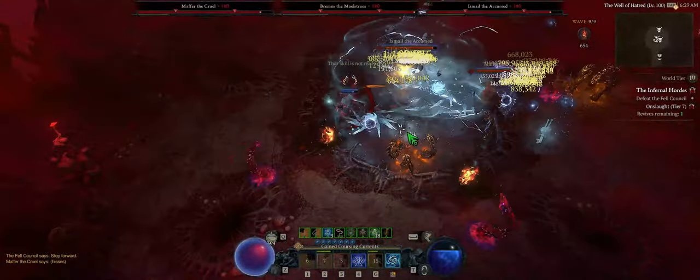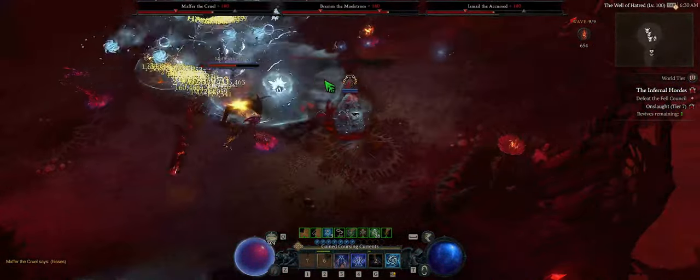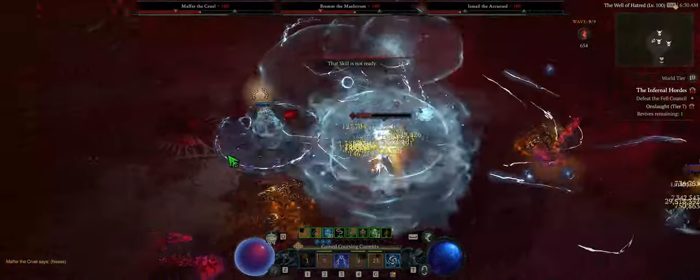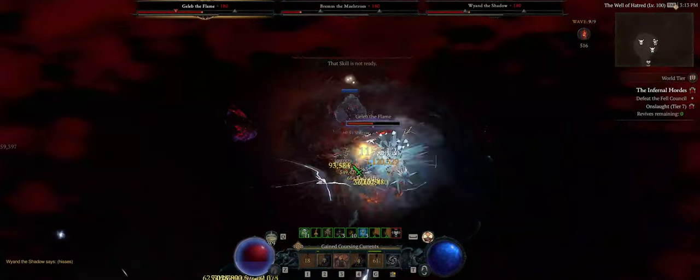For the boss, there are six total possibilities but only three spawn at a time, giving a total of 20 different boss scenarios that you can face. For the most part, just try to kill them all as fast as you can. If you happen to get the flame guy, he'll run from you — but try to kill him first if you can.